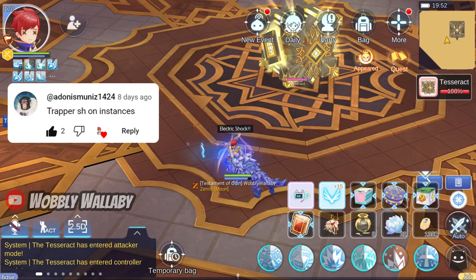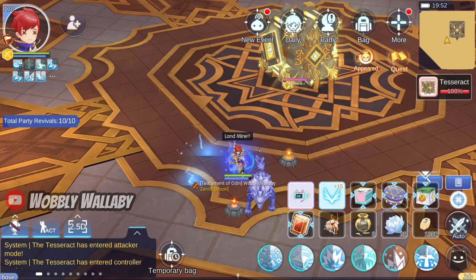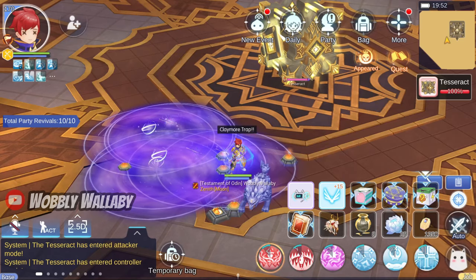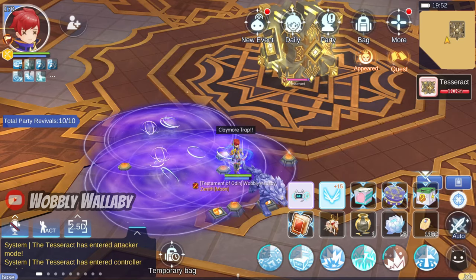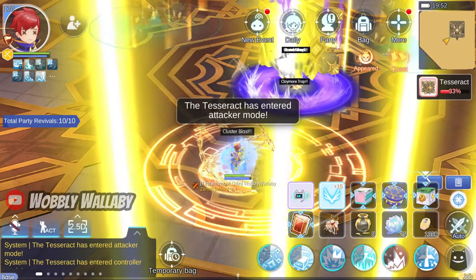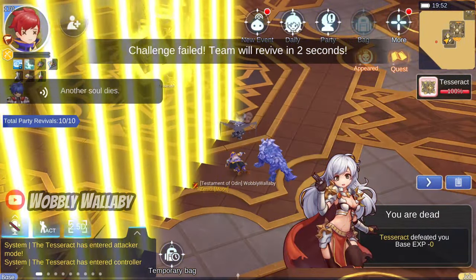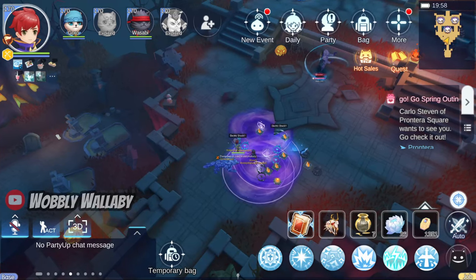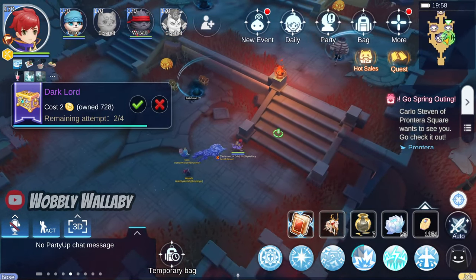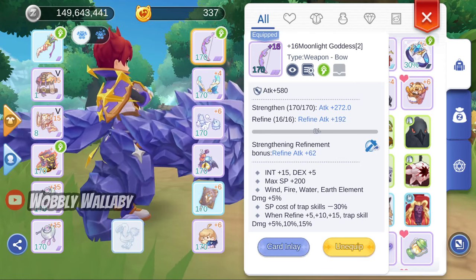Next is Trap Hunter. This build is free-to-play friendly because it relies more on your attributes and gear than your deposit. If a boss has time for you to charge up, it does pretty well. Here I'm attempting to one-shot the Tesseract as I do my setup — it reminds me of Dragon Ball Z where the bad guy lets Goku charge up his spirit bomb. Sadly, I can't one-shot the Tesseract; my power level is not over 9,000. Building Trap Hunter is tricky, and I'll put a link to RJ Plammo's guide. This build is also expensive since it requires a plus 15 Moonlight Goddess.